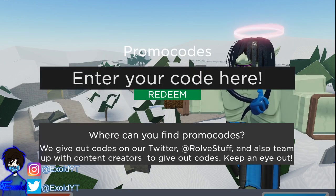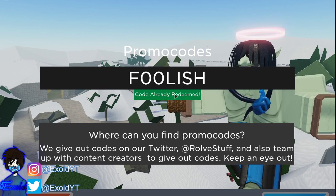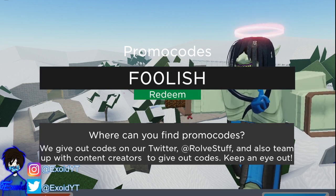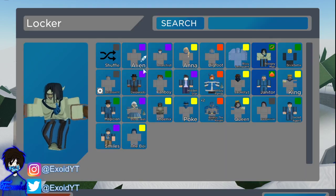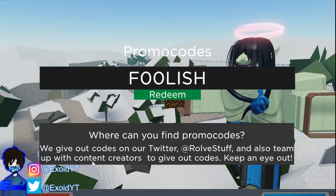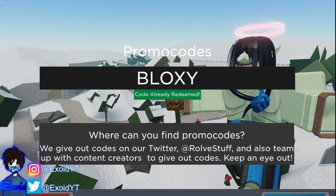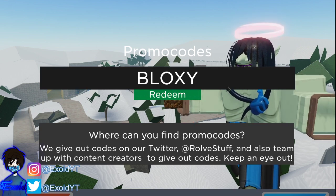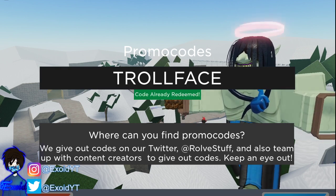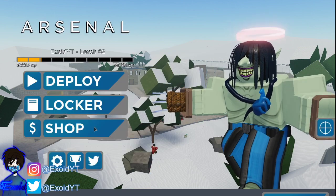We're going to start off with the first code which is 'foolish' with two zeros — redeem. Code 'foolish' gives you a Jackery skin which is a brand new skin. Next code is 'bloxy' — redeem — for 4,000 cash, which is absolutely crazy. After that it is code 'troll face' for a little prank. And last but not least, the newest code is 'pog'.